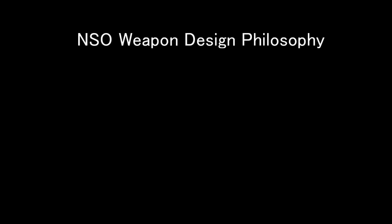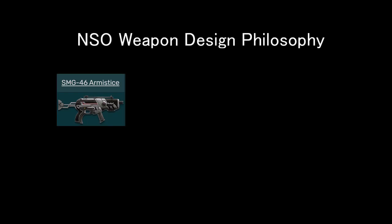So with the PMG-100, we kind of start to see the NSO weapon design philosophy. That is to take another faction's weapon, such as the TR SMG Armistice, lower the important stats such as damage, then give some not-so-important stats, like reduced title recoil.